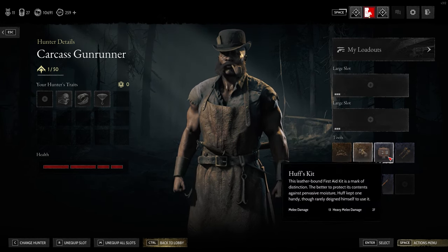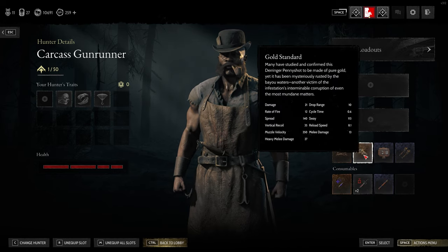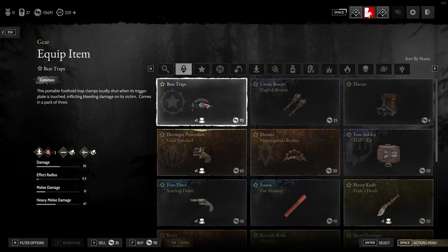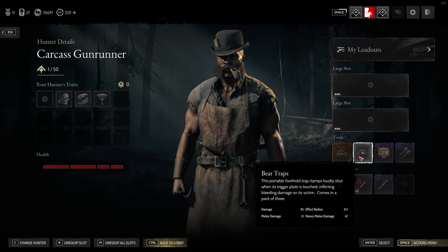Of course, you can switch any one of these individually and switch that particular item out. So say you might want to take the new bear traps — just double-click that and it should replace that one item.